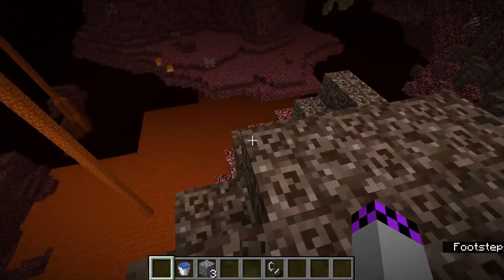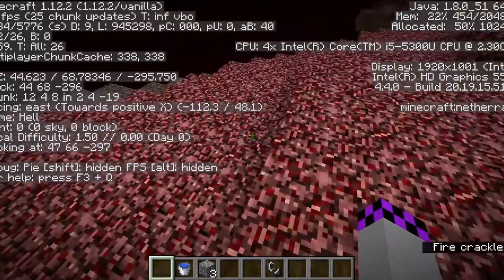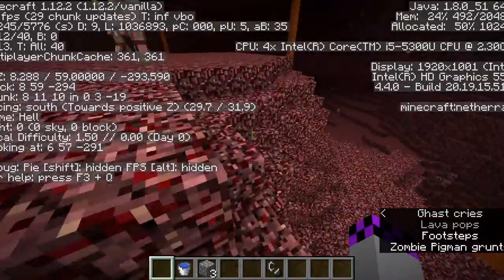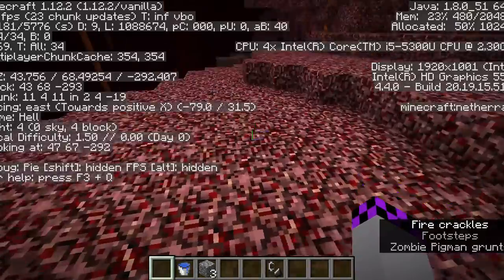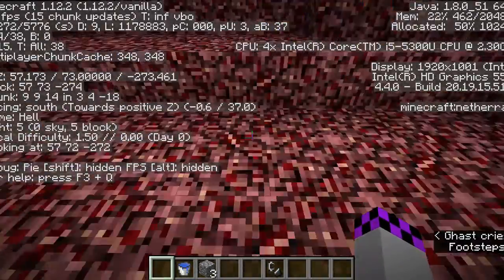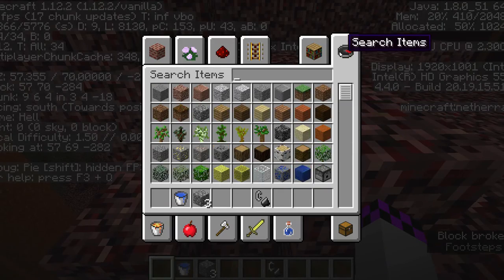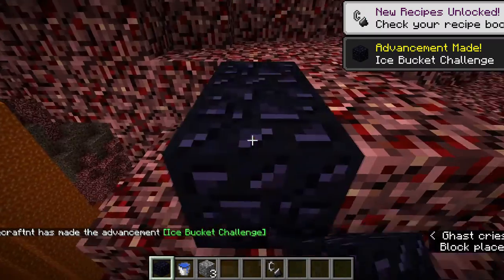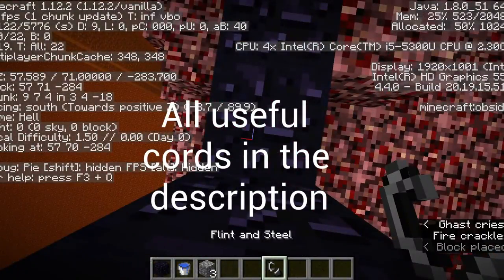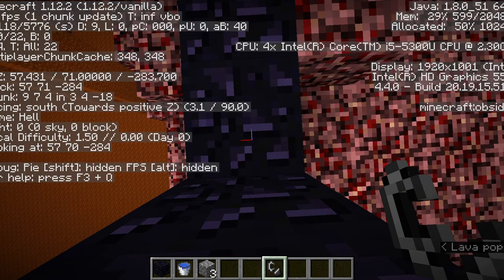Once you're here, you need to build a bridge over to this island. Once you're here, you need to find the coordinates 56, negative 283. Once you're there, build your portal. You're going to want to blind at 57, negative 283 — the lower you go is better, but I found that this was the easiest way to get there. You could also kind of go down here.